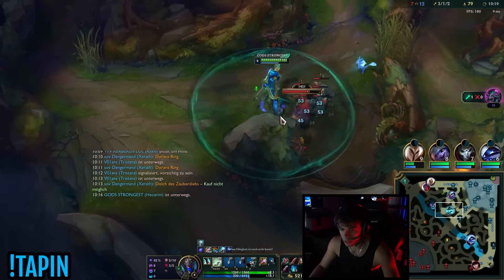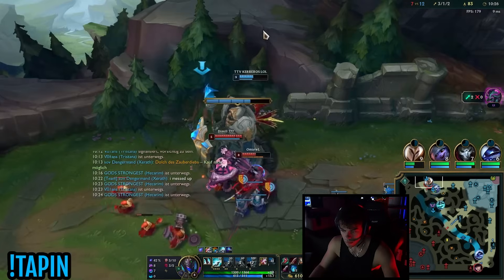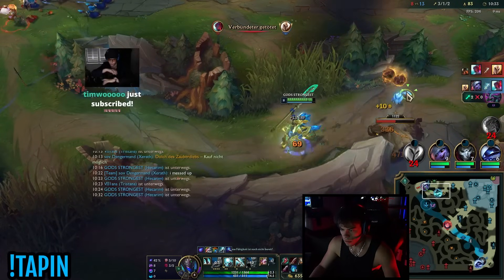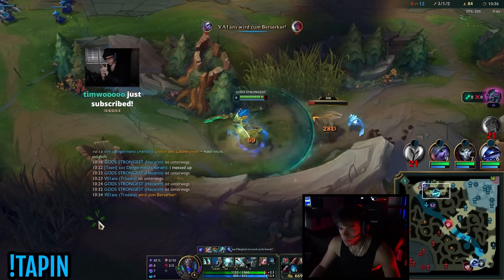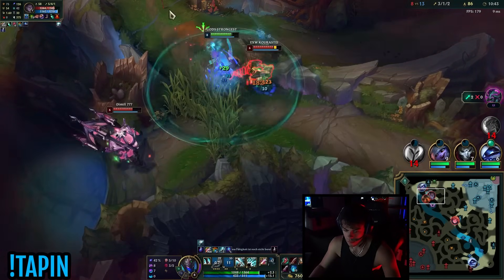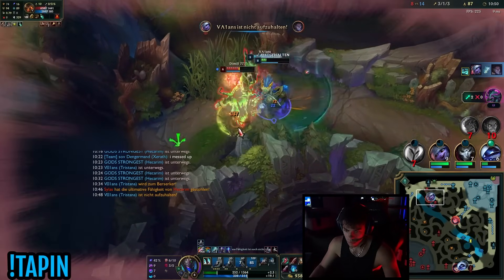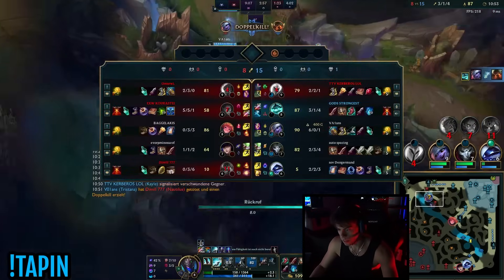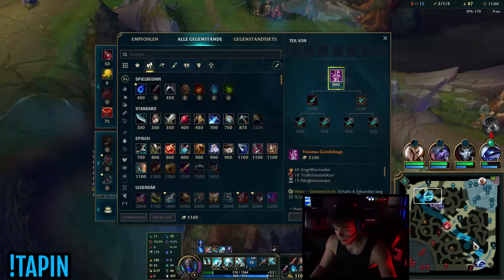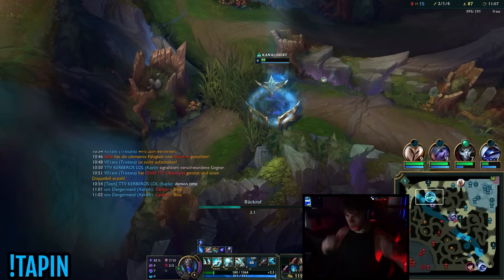Alright, I have a two level lead. Keep Q stacks off drakes. If I can actually get Herald here - I'm almost level nine. Now we got Youmuu's, it's time to see how good this item really is. Time to see how good Youmuu's Hecarim really is.